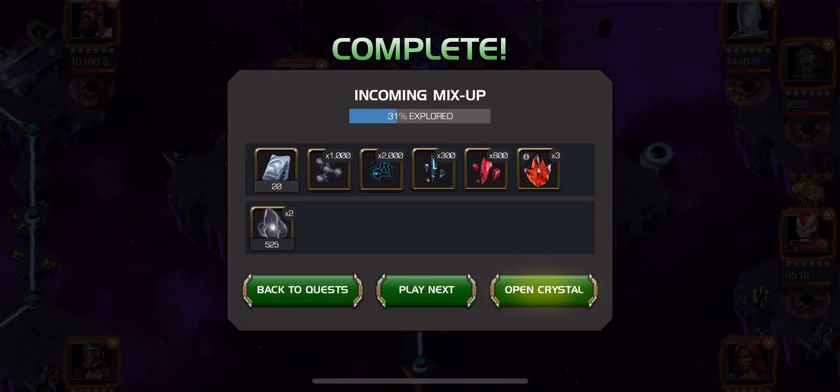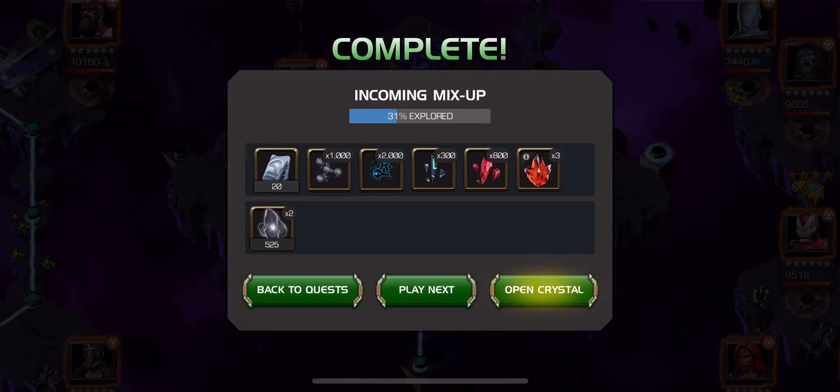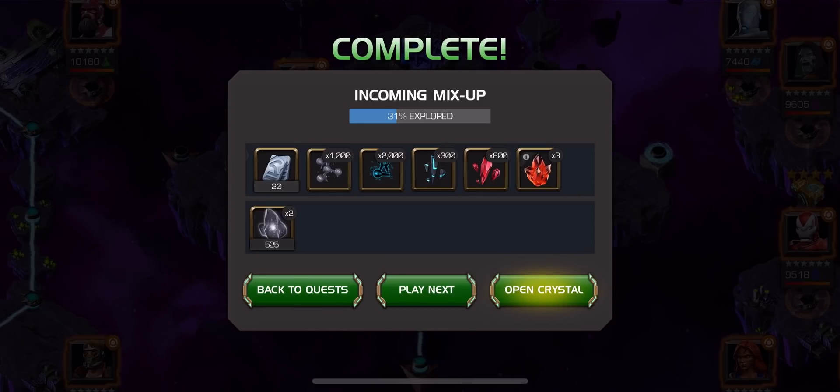Red Hulk for the win against Silver Centurion — that's the takeaway from today. I hope you enjoyed this video, and most importantly I hope it helps you when you fight this boss. Whether it's Uncollected, Cavalier, Master, whatever — it's for everybody to hopefully gain that knowledge.